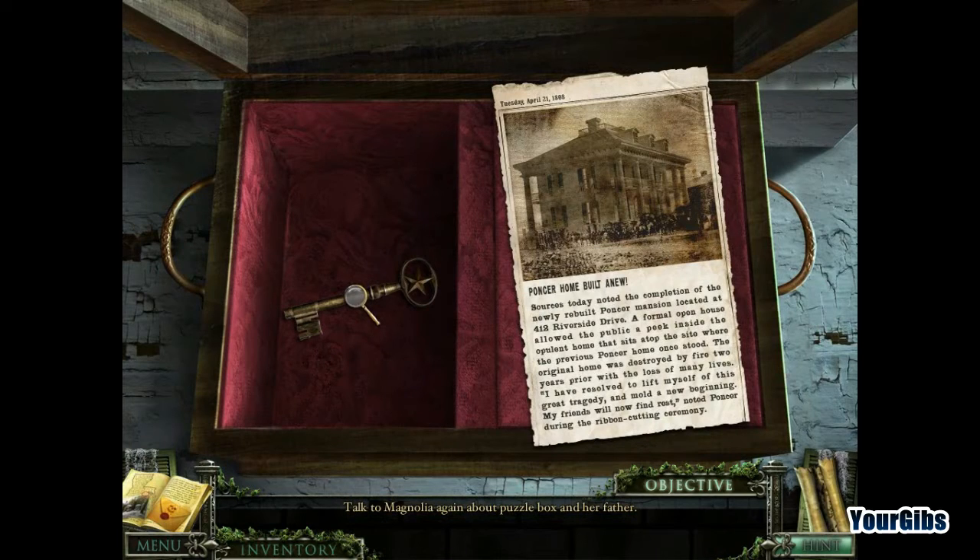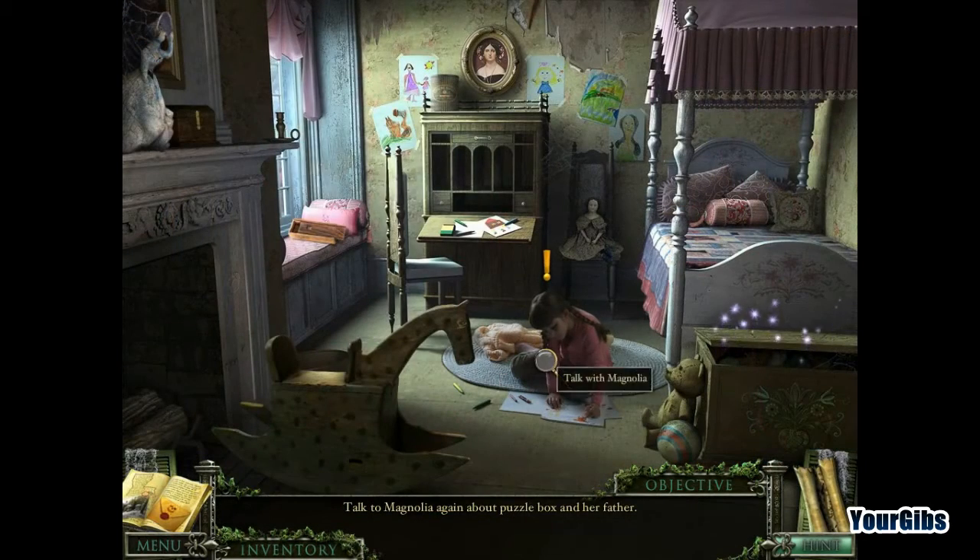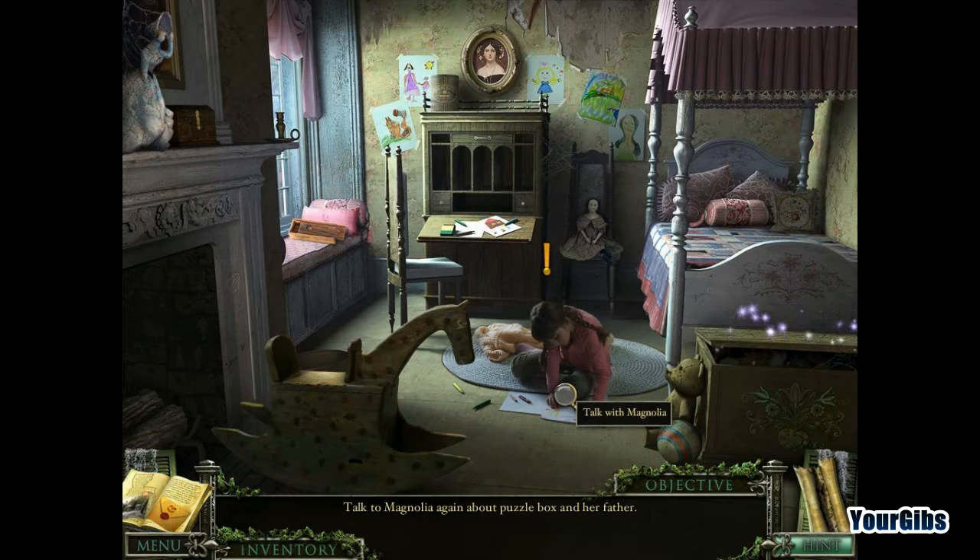The poncher opened up anew and we have a new key to the star symbol of some sort. We're going to take a break because I'm exhausted and I need something to drink - I have a little dry throat. We got more games, so stick around. I'll see you in the next episode. Thanks for watching. Bye.